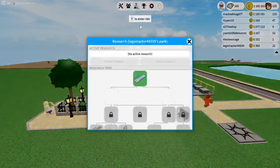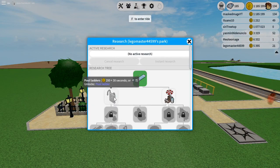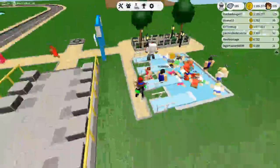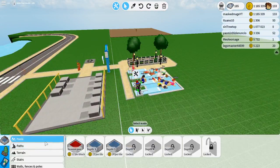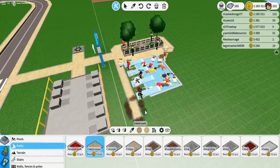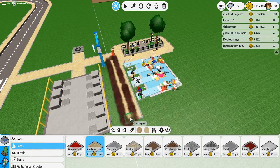One other thing you can do is come up here to research - you'll see that there is a pool ladder. Go ahead and start that research, it's going to take about 30 seconds. Let's go ahead and build some more paths while we wait. You want your path to come over here - actually, we'll make it a two-way path.